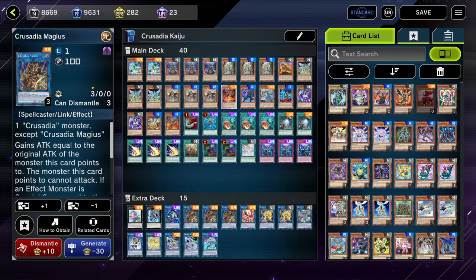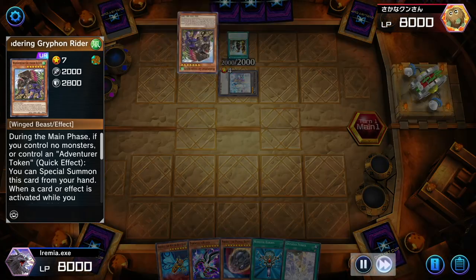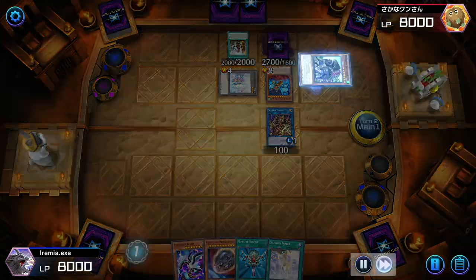Moving on to the Crusadia extra deck monsters — all Link monsters. Magus is the most important one. He is a Link 1, and having a Link 1 for your archetype is ridiculously good. It's basically the primary reason that Sky Striker is a good deck — all their Link monsters are Link 1 and they don't have to commit so many resources to summon them. Magus is the primary searcher for the deck. You want to summon one of your Crusadia monsters, summon a monster to the zone Crusadia Magus is pointing to, and then usually search out your Maximus or a Draco or something to extend your combo and swing in to win.